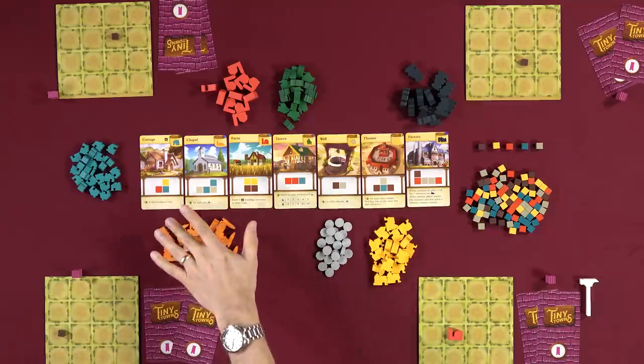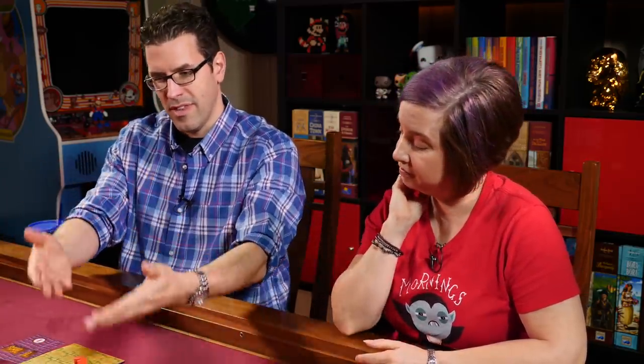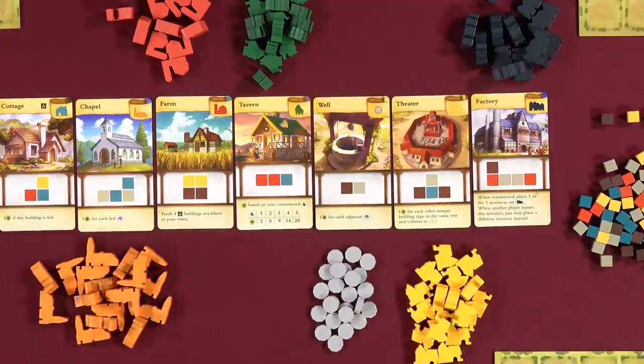Buildings will generally provide points of some kind. Once you're done constructing, the master builder hammer passes to the left, and now Nikki declares the resource we're all going to take. Then we'll place them, construct buildings if we wish, and so on. A player's time in the game ends when they can no longer place resources or build buildings — then they start calculating their score while other players continue.